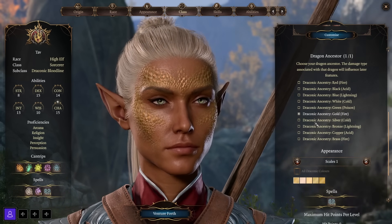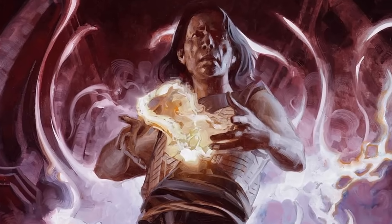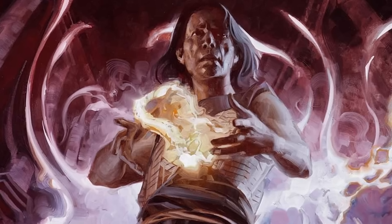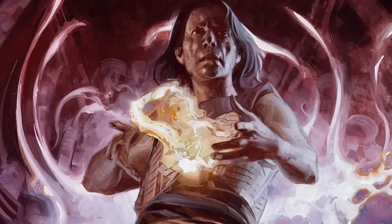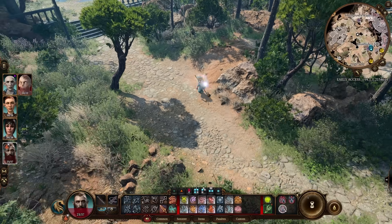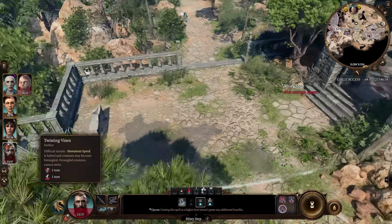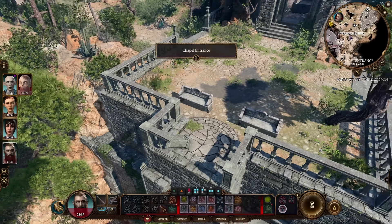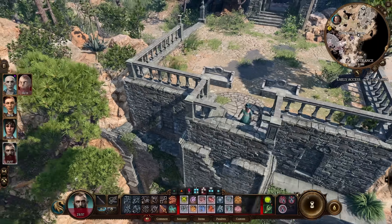Wild Magic Sorcerers are more chaotic, as their powers come from ancient forces of chaos. Whenever you cast a level one spell or higher, there's a chance a random magical effect may trigger — sometimes really good and powerful, other times you might be transforming yourself or party members into something undesirable. Wild Magic Sorcerers get powerful features to help land attacks more easily, but many also increase the chance of random magic triggering. A really fun, chaotic subclass that can be quite powerful.